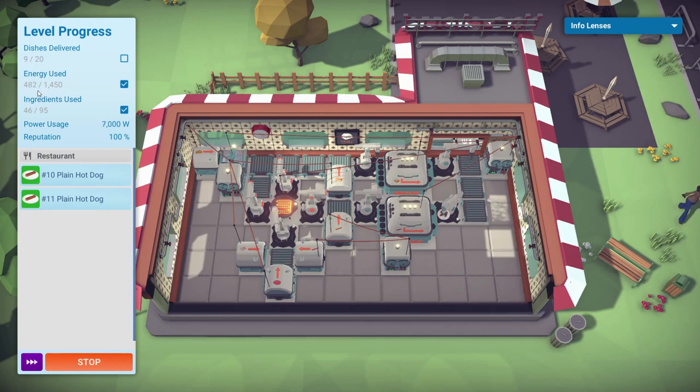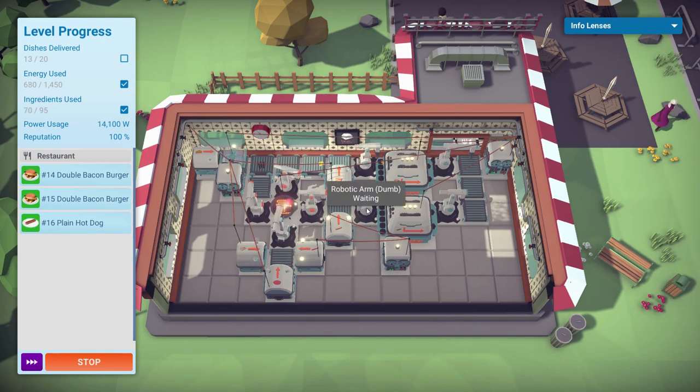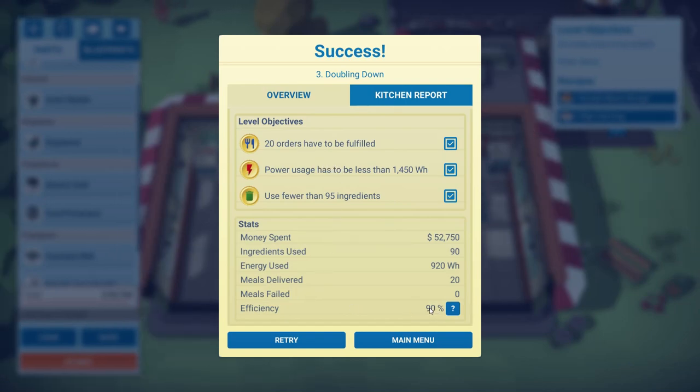And we are done! Efficiency — 90%! I am the king of automated restaurants. 20 orders fulfilled, power usage way less than 1,450, and we used 90 ingredients, fewer than the 95 limit. That was great — well done us, I'm very proud with how that went. 90% efficiency — everybody take screenshots, print them out and frame them, the Geek Cupboard did a 90% thing.